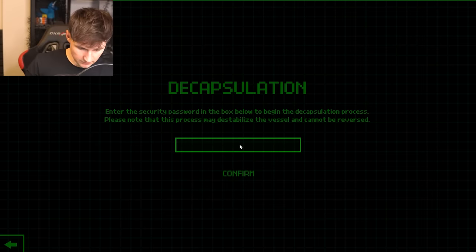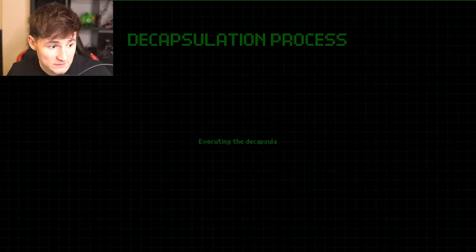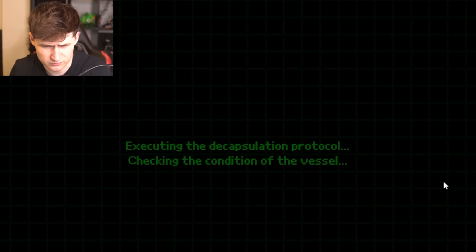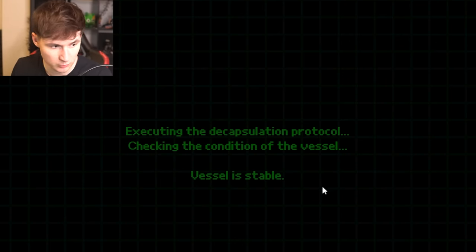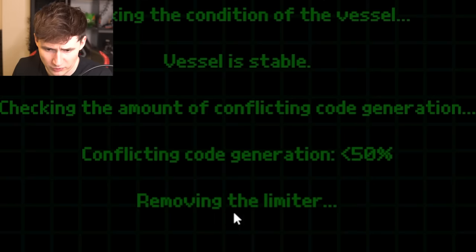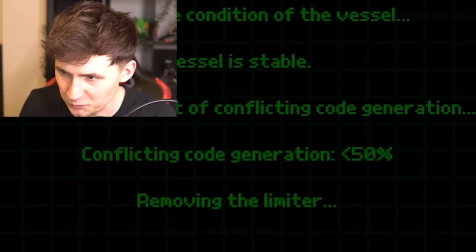I got another key - it works! Let's go! Executing decapsulation protocol - checking condition of the vessel. Vessel is stable. 50% conflicting code - that's bad. Removing the limiter - now is he gonna rewrite everything? Finishing the decapsulation.